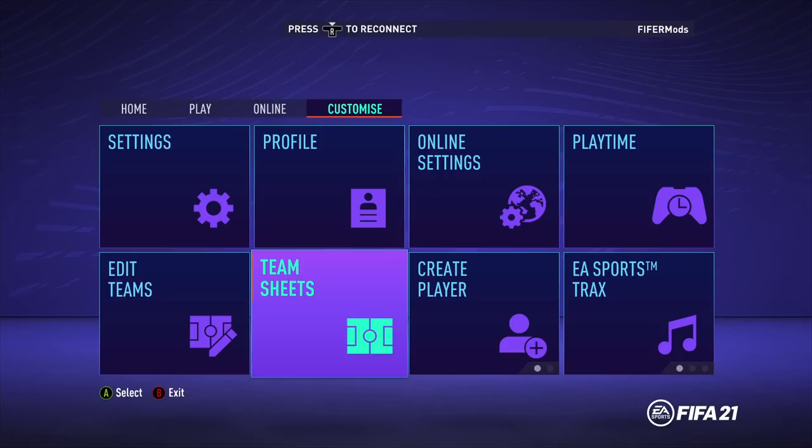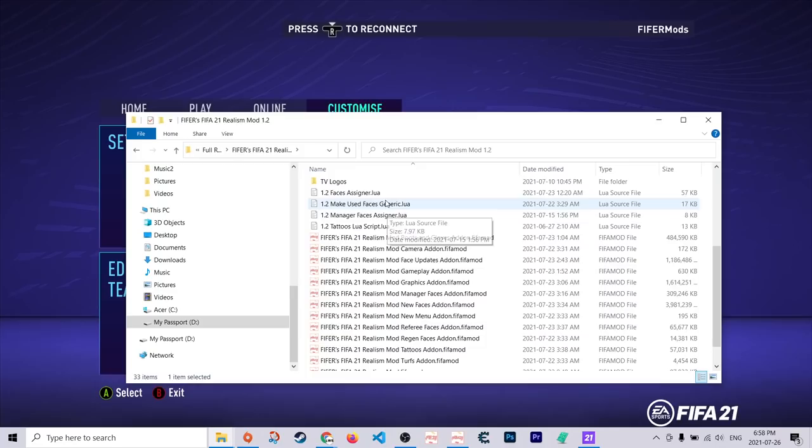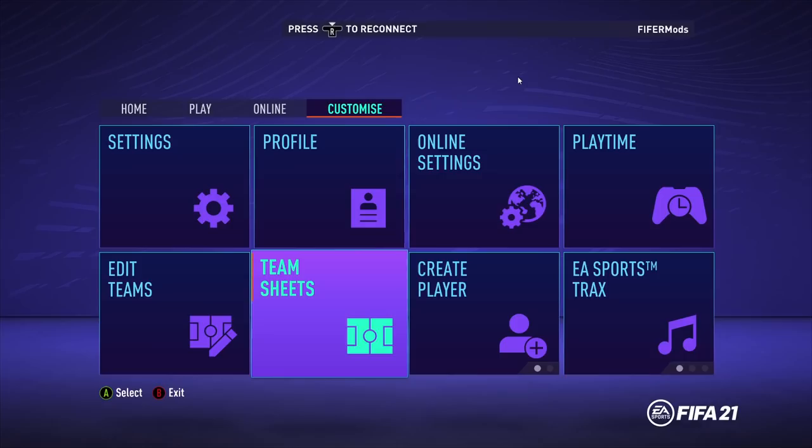The Lua scripts are in the main folder — they are these ones: faces designer, et cetera. I'm not going to cover how to install those in this video because I have a separate video on how to install the Reels Mod Lua scripts, which will be linked in the description. It's a very quick tutorial, so if you want to do that, go check it out. I won't cover it here because it does take a few minutes.